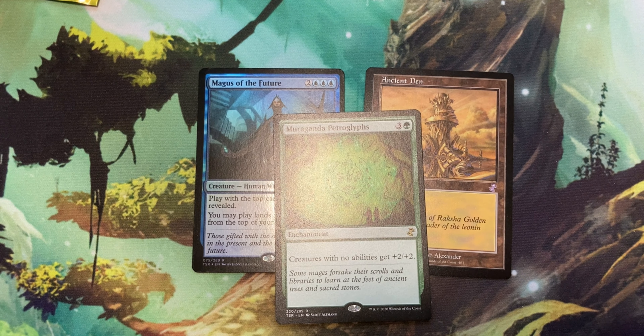Alright, and now we have Reflex Sliver for 3 and a green. It's a creature Sliver and it says all Sliver creatures have haste, and it's a 2/2. Yeah, that's good. Haste is always good — I will never complain about that.